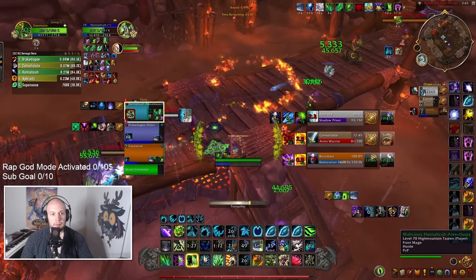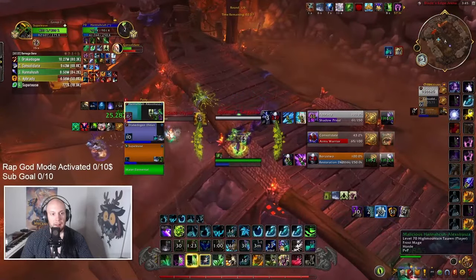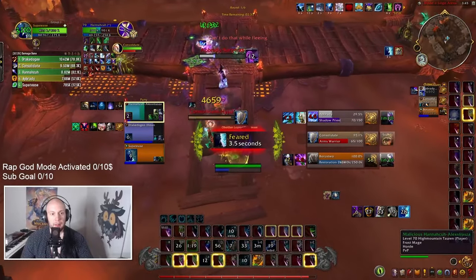We still have our Tranquility, so we're going to use Tranquility here and start resetting all of our cooldowns. Look how powerful this is — our Nature's Swiftness is almost back — but we have to cancel it early. We jump into Treeform with that reset, but we do get feared.